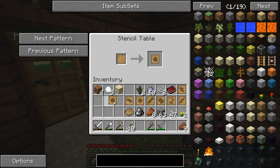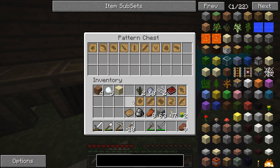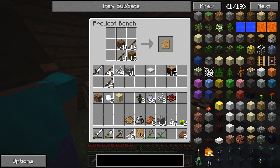Excavators, scythes, rod head, axe — whatever that is. Oh, large plate! Look at all these extra patterns in here now — put them all in the pattern chest. There's a whole bunch of them, and even more than that too.